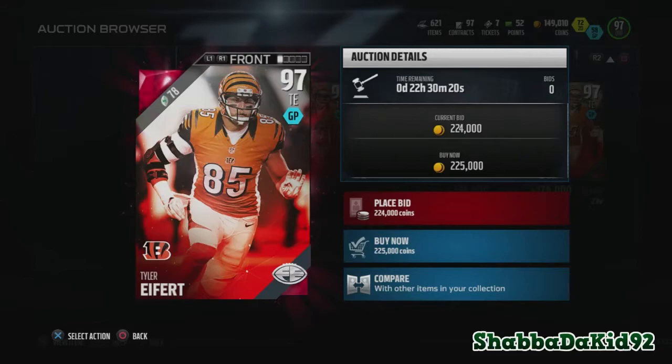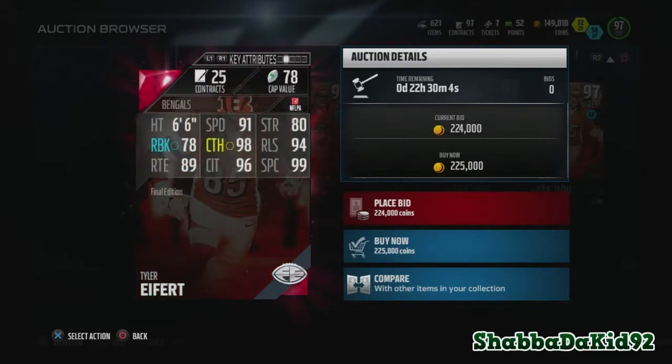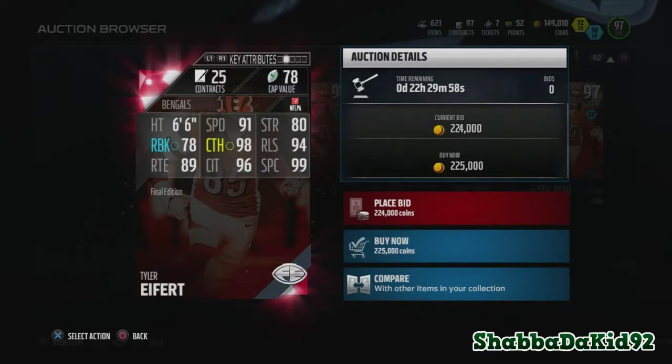And then there's Tyler Eifert. I really didn't see much highlights about him — I know I watched the Top 100 and he was on there, but I really didn't know much about him till after the season. I'm definitely gonna check out some highlights with this dude. He has 91 speed, 80 strength, 78 run block, 98 catching, 94 release, 89 route running, 96 catch in traffic, and 99 spectacular catch.